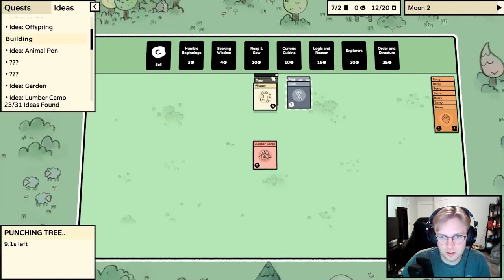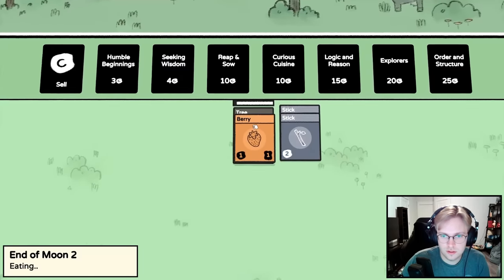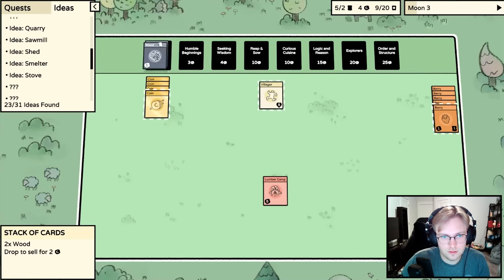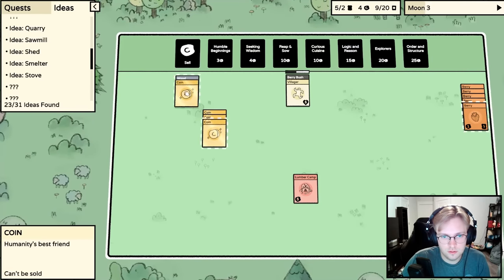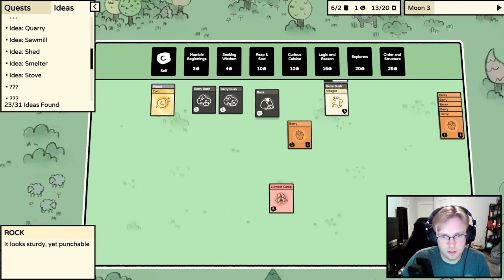Okay, we have a lumber camp — I'll put the villager on the tree. A lumber camp gives unlimited wood which will be great, and a quarry gives unlimited rocks. Let's feed our villagers. We'll stack up resources and sell some stone to get another seeking wisdom pack. We get a berry bush and a rock, and another berry bush — so we have more berries.